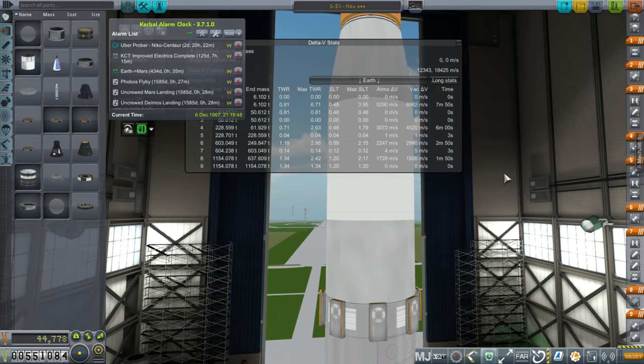Hello everyone and welcome back to my Realism Overhaul series in Kerbal Space Program 1.1.3. In this episode we're going to be focusing on our UberProber — the second set of Mars probes that will be reaching Mars in two days and 20 hours.